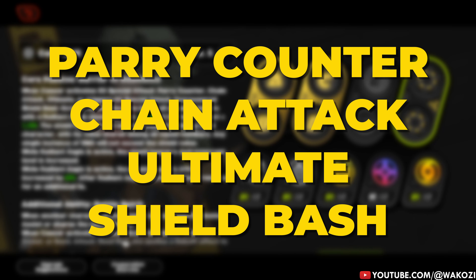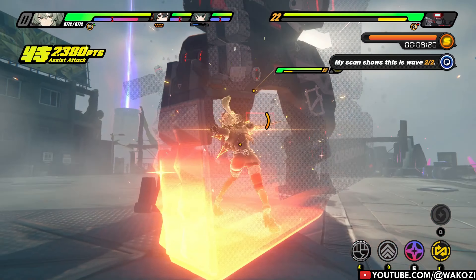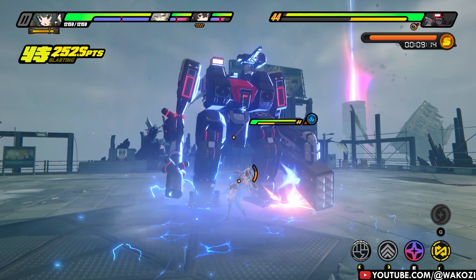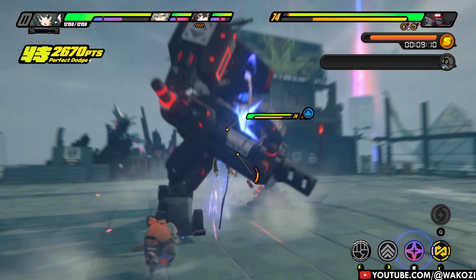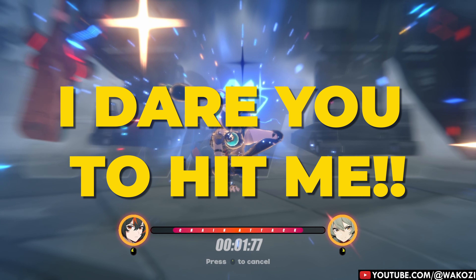Anytime she activates her skill counter, chain attack, ultimate, or the ever-satisfying shield bash, she generates Radiant Aegis — a massive shield based on her impact. And when I say massive, I mean we are talking 6000 damage absorption level of massive. Her shield is so beefy it could probably moonlight as a tank in any other video game. Not only does it protect you, but it also gives Caesar a hefty attack buff while the shield is active. It's like she is saying: 'Oh, I'm taking all of this damage? Cool — let me just hit you back harder than before.'